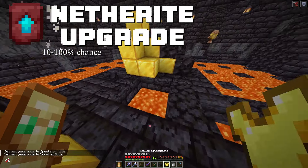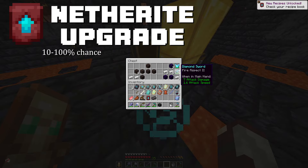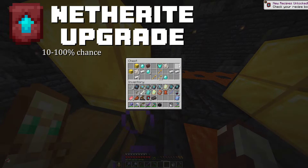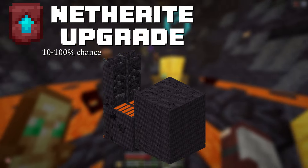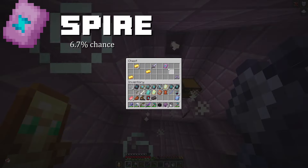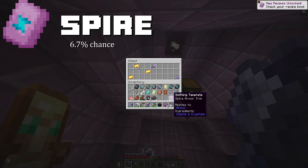It's not an Armor Trim, but the Netherite Upgrade Template will let you upgrade your Diamond Gear into Netherite. It has a 10% chance of spawning, however in a Treasure Bastion — one that looks like this — it will have a 100% chance of spawning. The Spire Armor Trim can be found in the End City chest, with a 6.7% chance of spawning.